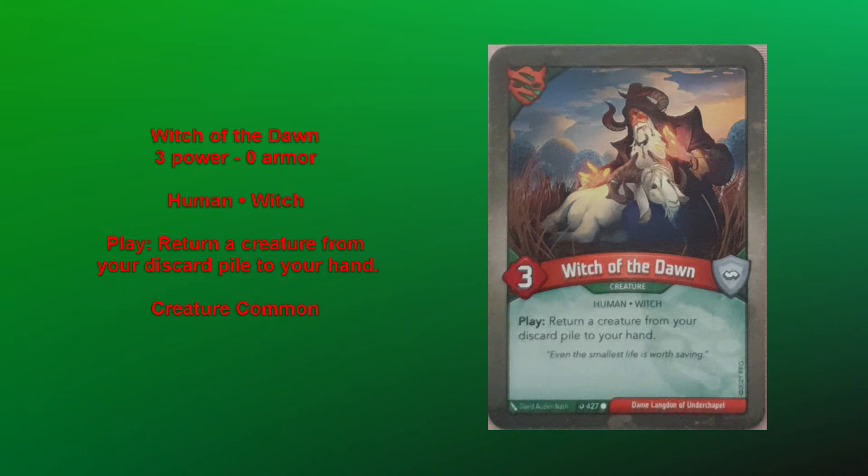Bringing a creature back is just really, really good — always great. Your opponent can't even respond to it. Compare that to Witch of the Eye, which has to reap before you bring the card back. Witch of the Dawn — nope. It's back right away, immediately in your hand.